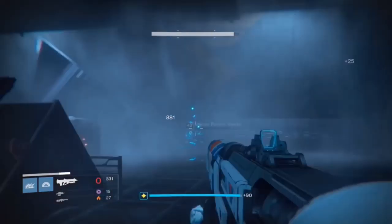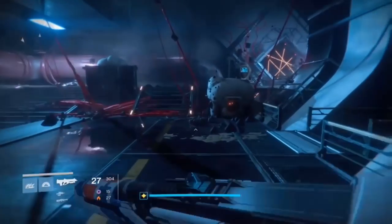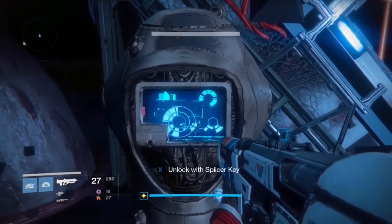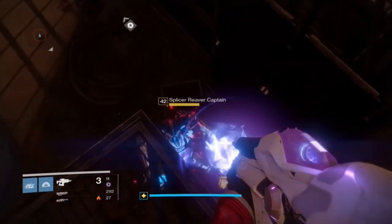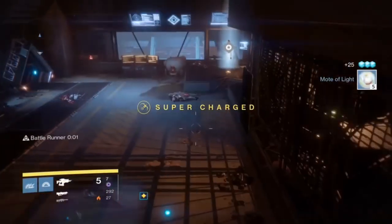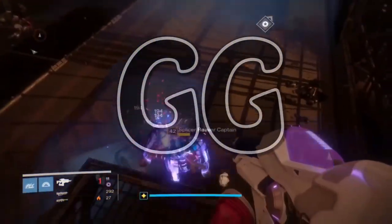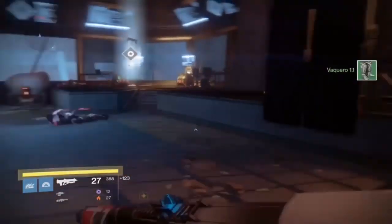It is here where things actually begin to get interesting. Take out all the enemies in the area and you're going to come to a door with a bunch of traps around it blocking you from going inside. To the left is going to be a scanner — this is where you use your splicer key. Use the splicer key, the traps will be removed, and you can go in. Be careful — do not die in this area, because if you do you'll respawn outside the door. If you don't have any more splicer keys, you won't be able to get back inside and will have to find another one.